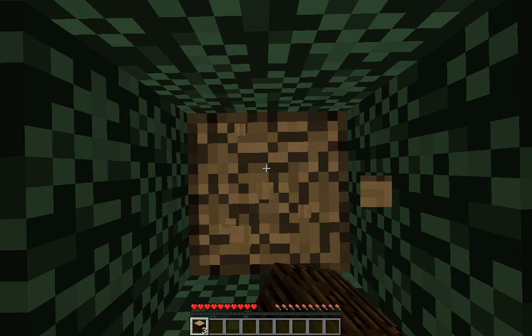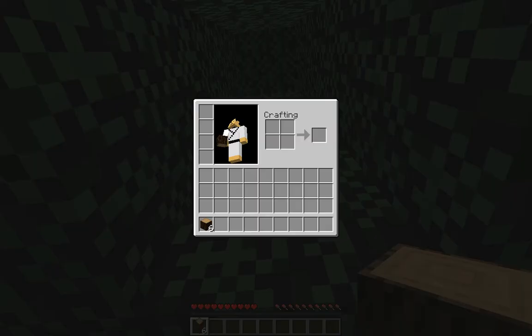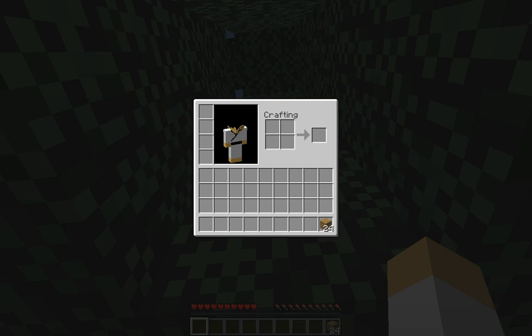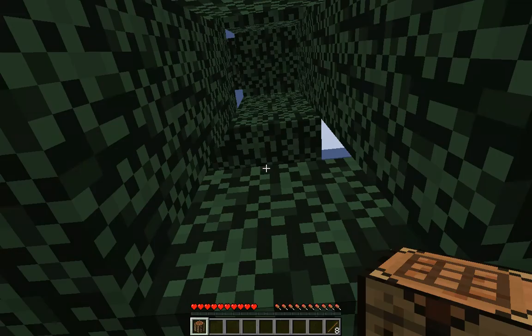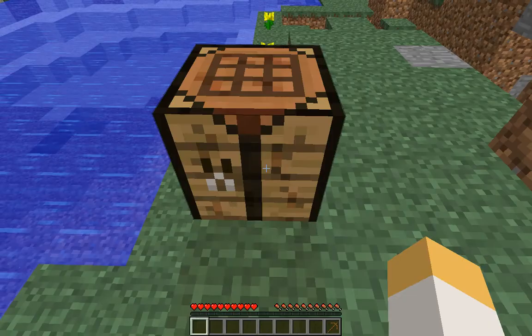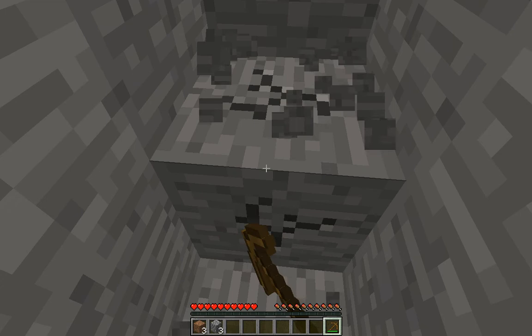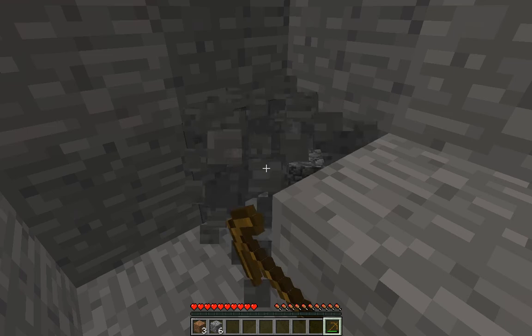If you don't know what BuildCraft and IndustrialCraft are, they are basically two awesome mods which allow you to create machines — a lot of different kinds of machines. You can even create a nuclear power plant, which I think is bloody brilliant. It adds a couple of new ores to the game, like copper ore, tin ore, and uranium ore for the nuclear power plant, of course.